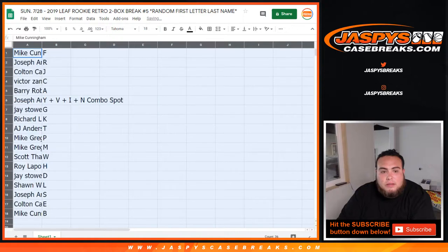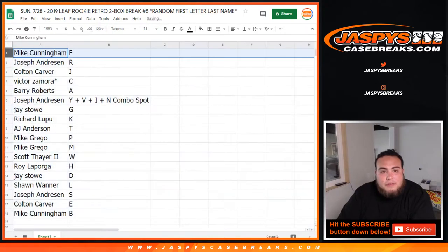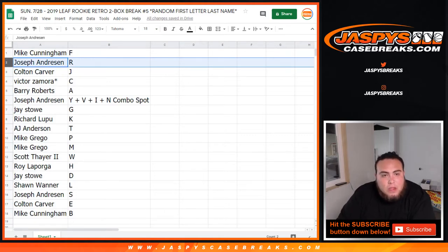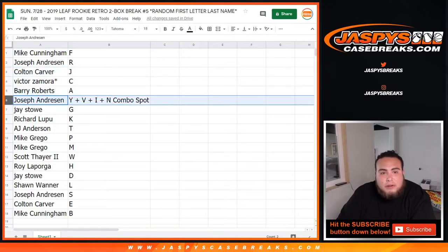Let's see if we can make this 18. So Mike Cunningham, you have F. Joseph, A with R. Colton with J. Victor, last spot Mojo, you got C. Barry Roberts, you got A. Joseph A, you have Y and V.